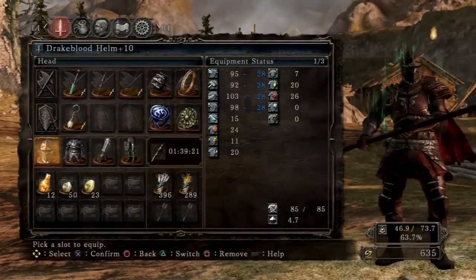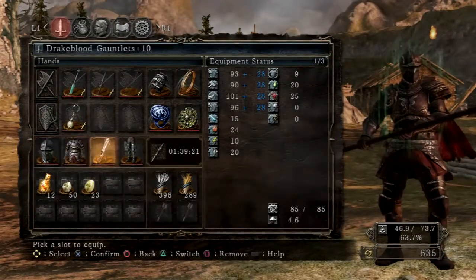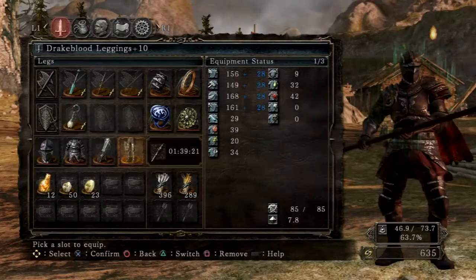I'm wearing DLC armor, the Drakeblood set. You get it in the first DLC. It's all plus 10. And that's my build.